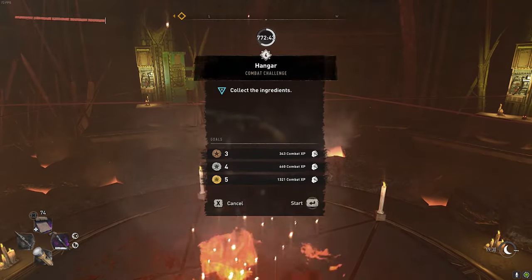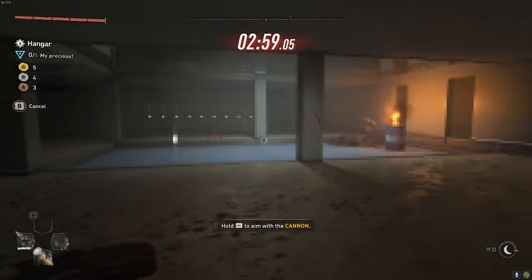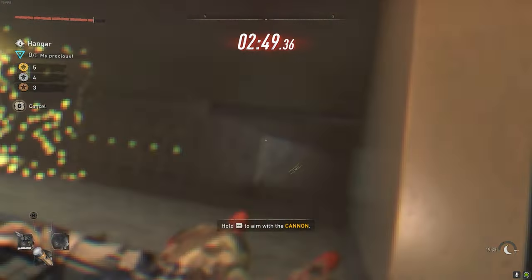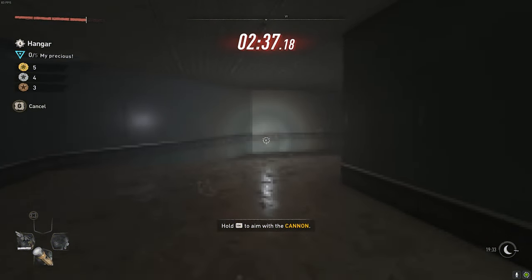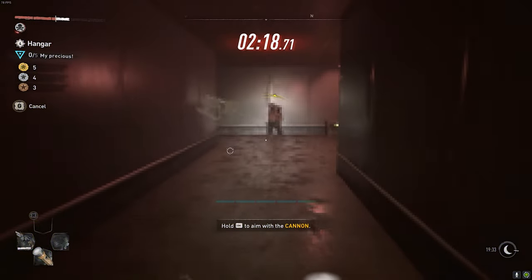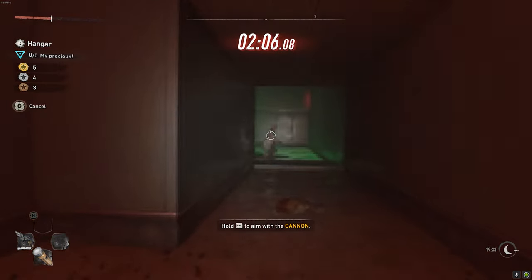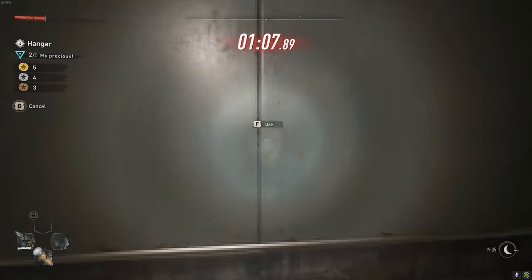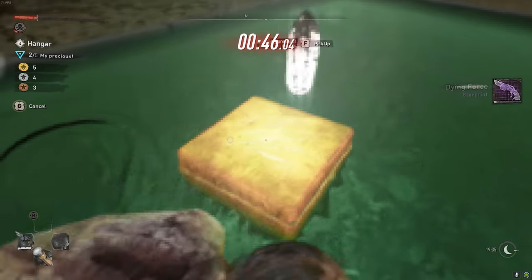Walk into the center, interact with the shotgun, and hold Enter on PC to start the challenge. Use middle mouse click to fire the Kadoom shotgun and blast the zombies chasing you — make sure to shoot them before they get too close or they'll blow you up. At the fork, first go through the door on the left, blow up the big guy, and on the box you'll find the Mistress Sword — the Zelda sword. Then turn around, go through the hallway on the right, interact with the hidden door, walk down the stairs, and on the box in the center of the water you'll find the Dying Force blueprint.